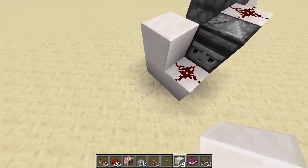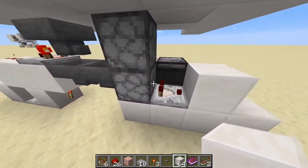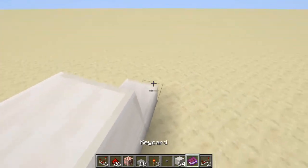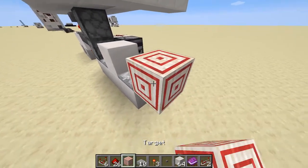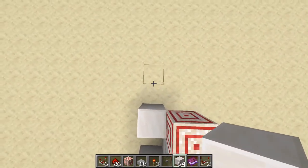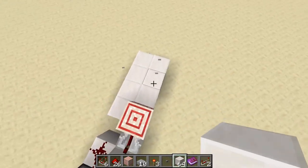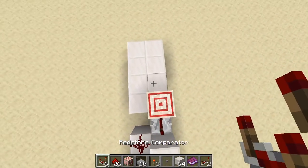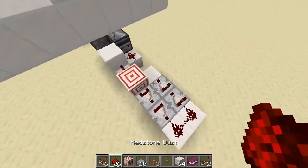Underneath our design here, we're going to place a solid block right here so our comparator is facing out of this dropper into this block, into a repeater set to four ticks, and make sure that's facing into a target block like so. Then place one block to the left if you're facing this way, and place down a three by two rectangle right here. Place down comparators facing forward here, then facing backwards here, and place down redstone dust here, here, and here.